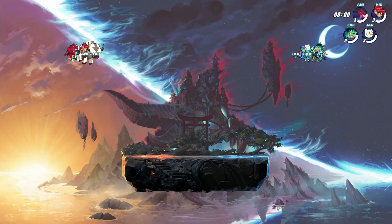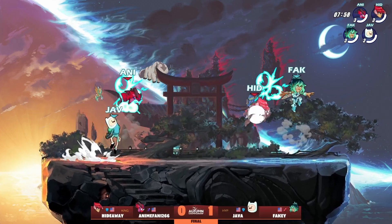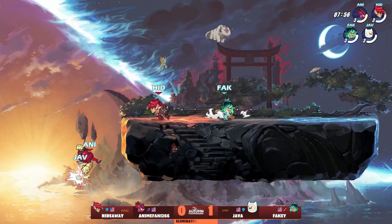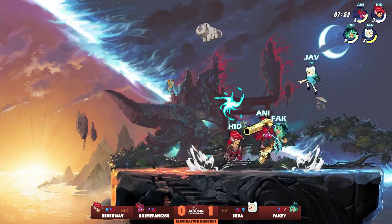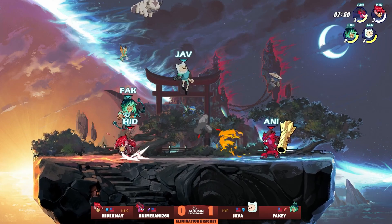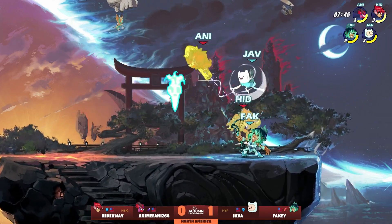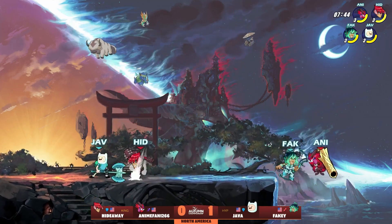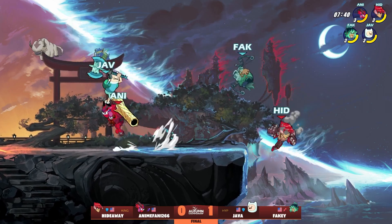We're going to Demon Island again for game number two — a little bit of a surprise to me. We'll see if Hideaway is able to get himself away from the edge of the stage this time around. Java immediately is just like, no, someone's coming down here, someone's got to go off stage. He does start every game jumping off stage. I think the red team started to figure out what they need to do in this matchup, so going to the same map limits the variables they have to change.